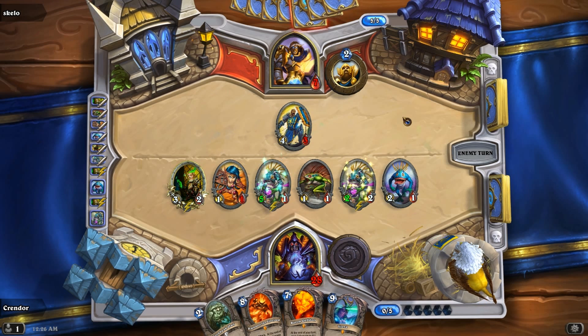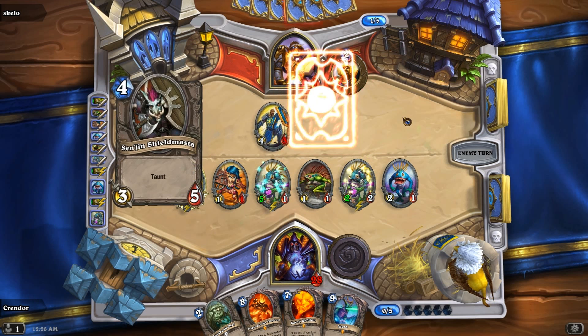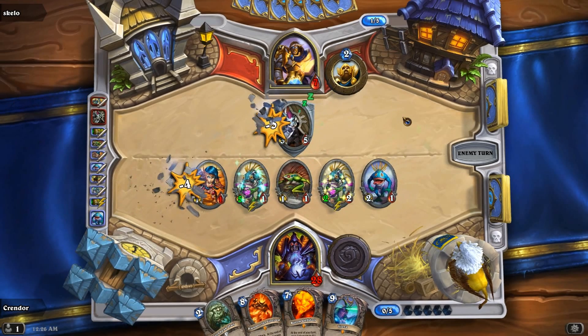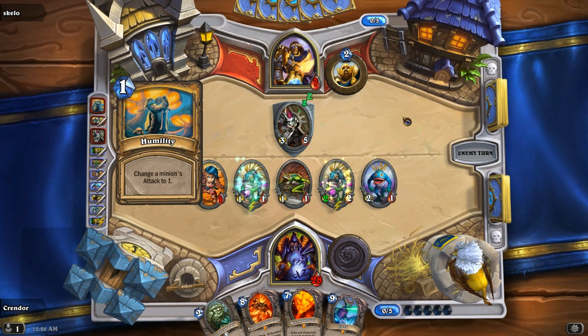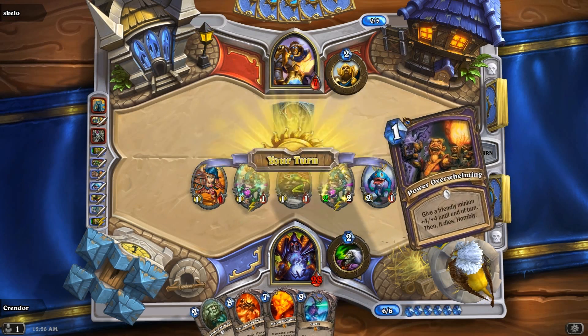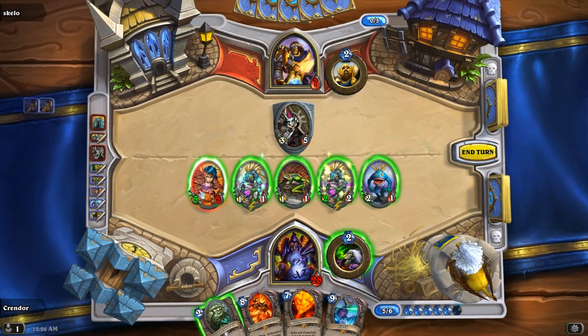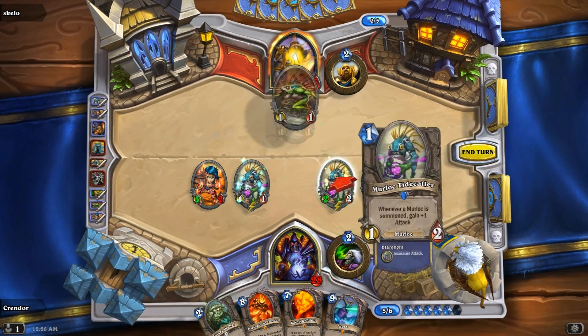Unless he's got a Consecrate. I almost hope he has a Consecrate. Come on buddy, have a Consecrate. I believe in you. Oh, he's got a Taz'Dingo. I could just silence him here. Oh, nice. He's making the plays, fighting off my rush right here. I like that. Good hustle there, Jimmy. I like your swag. But the problem is I'm gonna Power Overwhelming this lady. Chunk them out. And I'm gonna do a nice little bit of chunking here.